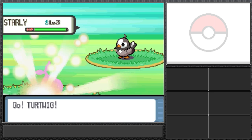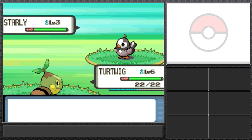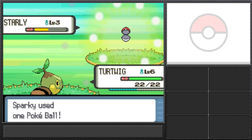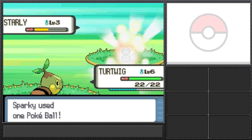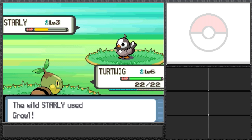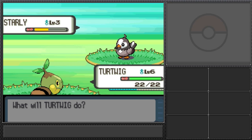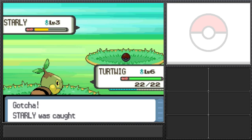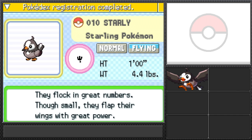I wanted the female one but that's okay. Let's try again — tackle a new Starly, one more tackle to weaken it, then throw a Pokeball. While waiting I comment on the fancy graphics of Pokemon Diamond and how much I like the touch screen. The Starly is level three at the very beginning and won't go into the Pokeball easily.